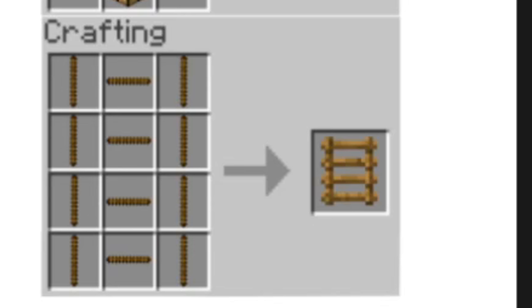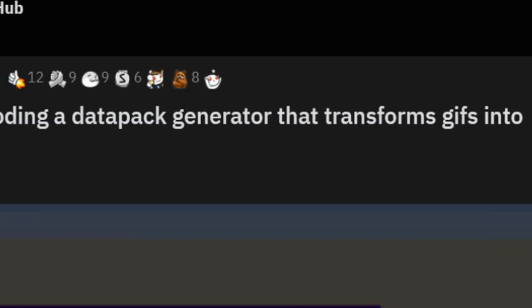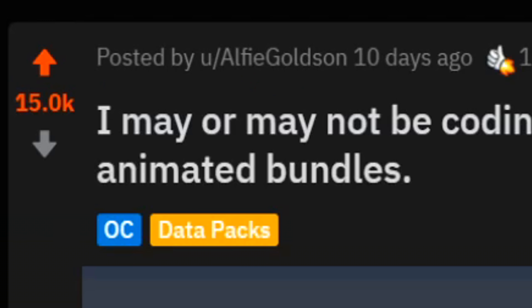Harder ladders — imagine having to craft everything by drawing it. And finally, I may or may not be coding a datapack generator that transforms gifts into animated bundles.